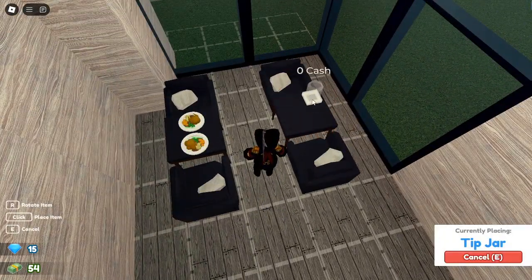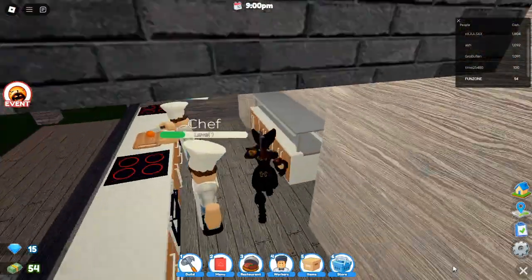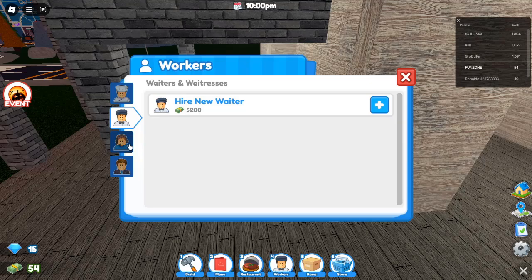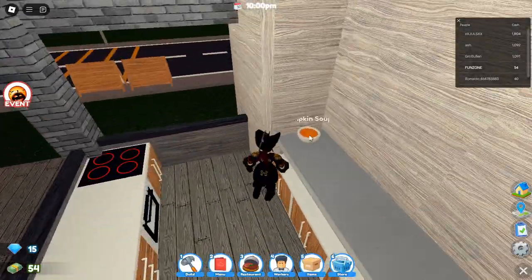Tip 12: Move kitchen appliances to the second floor. Once you've unlocked the second floor, shift all of your kitchen appliances upstairs. This frees up valuable space on the first floor, allowing you to place more tables and chairs, which translates into serving more customers and making more money.